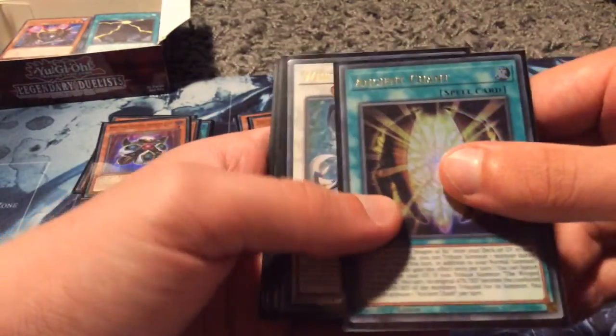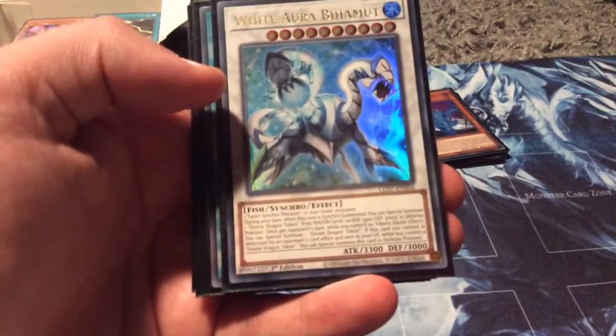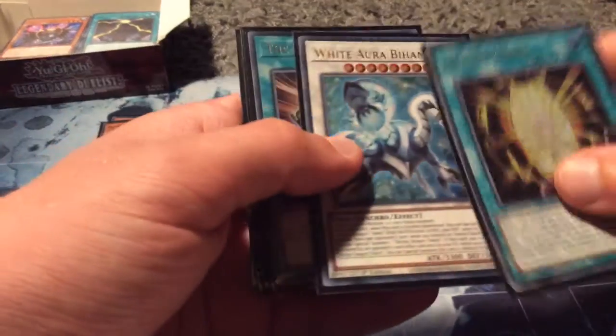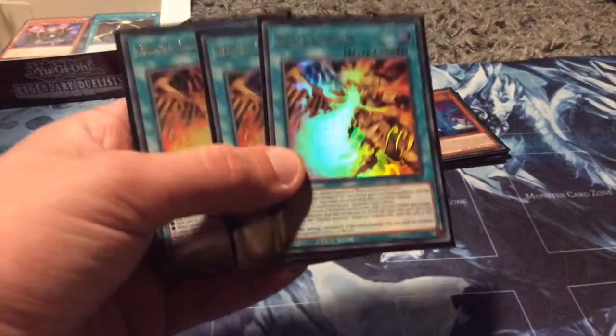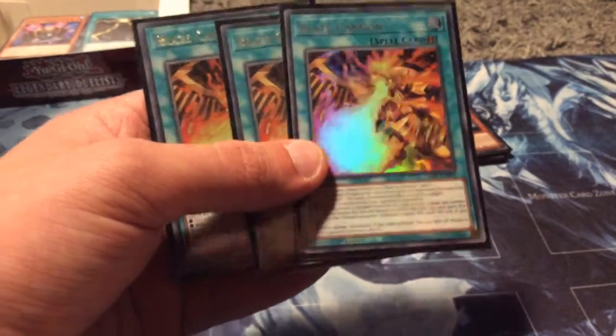And then we come to the cards in pack number two, which is Ancient Chan, White Aura Bahamut — which looks like this, the triple dragons right there. Kind of looks like Great Leviathan, really, with that picture. The True Name and then the triple Blaze Cannon pull, which was really, really weird. But I do like the colourisation from that, with a special move right there. I do think they're a good card.